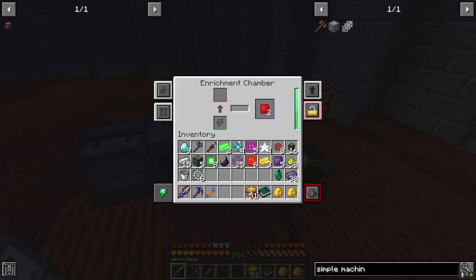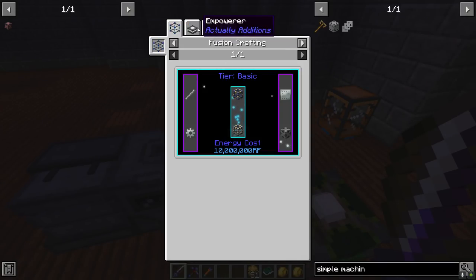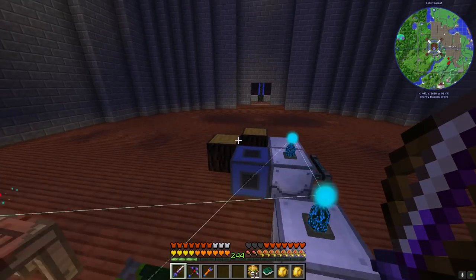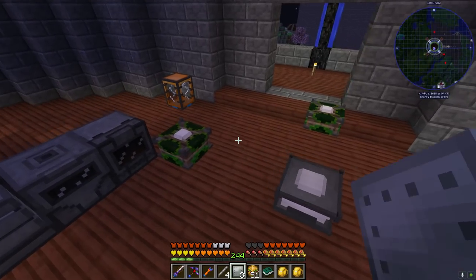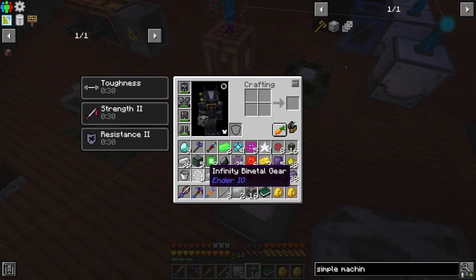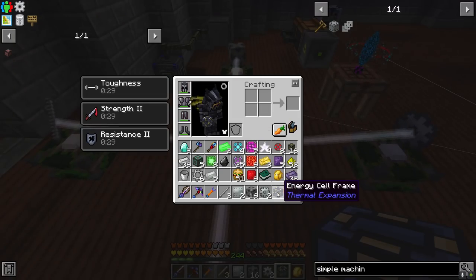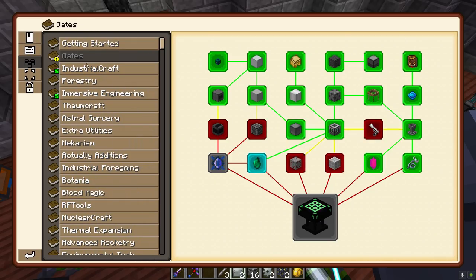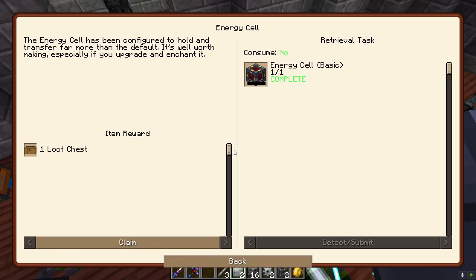I'm going to need three of these but I'll have to wait for that one to get scanned - that's fine. Metallurgic infuser for this and we're going to need a bit more redstone. I've got a little bit but still not going to be enough. We're also going to need three invar plates, three invar gears, three steel rods, and three steel casings.